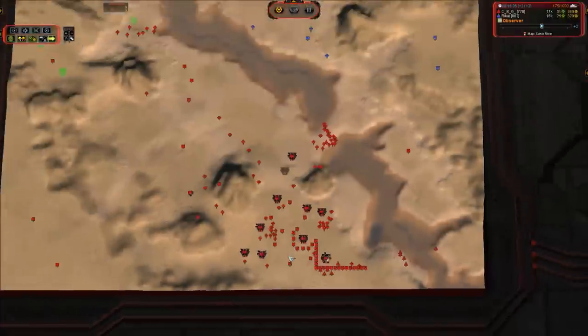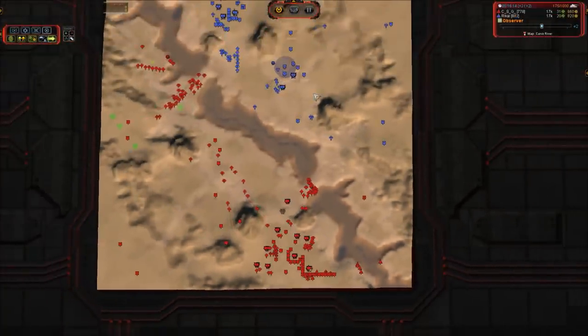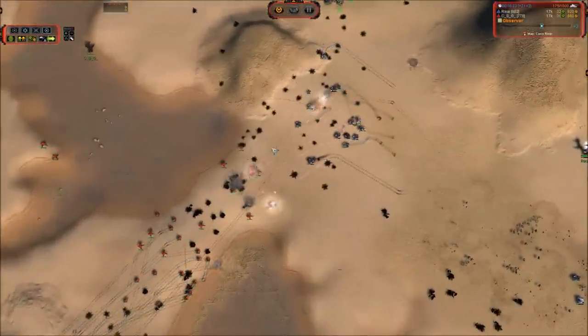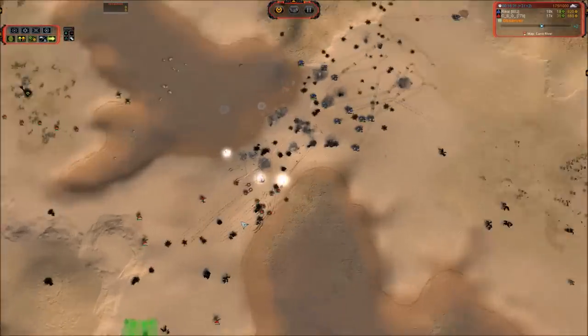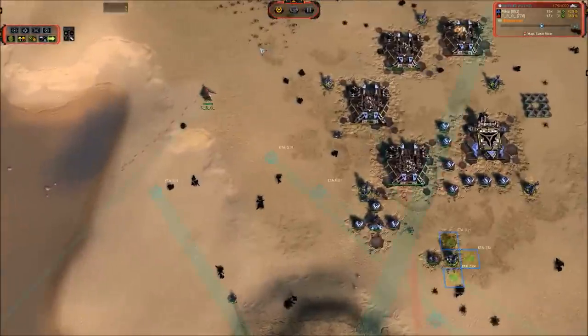Looks like CSG got another tech 2 extractor online — either that or he capped several tech 1s — because he is up to 31 income now. We have a group of Mantis crossing, but you can see the Rhinos just melting them. That was a complete fail of a push right there — all of those units falling prey to that cluster of Rhinos that are just able to bring so much damage to bear.